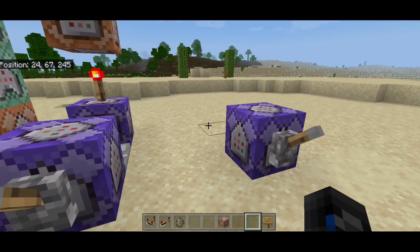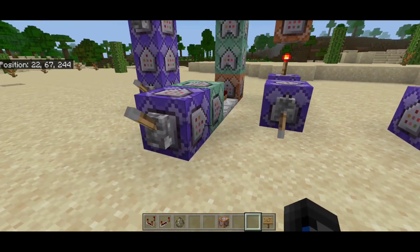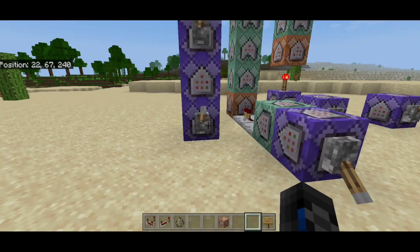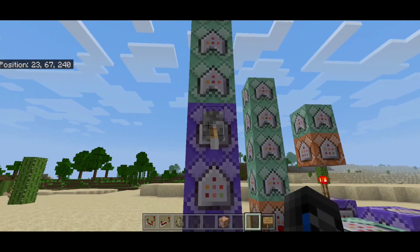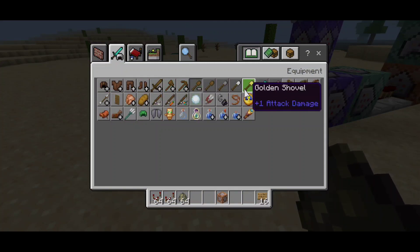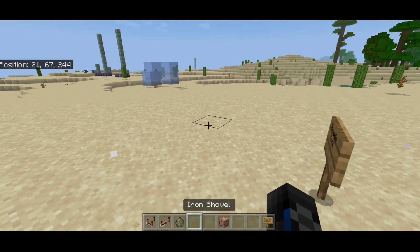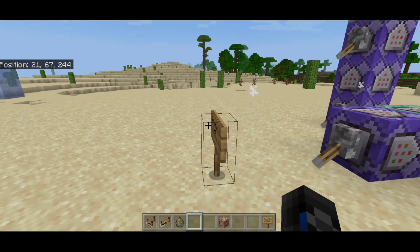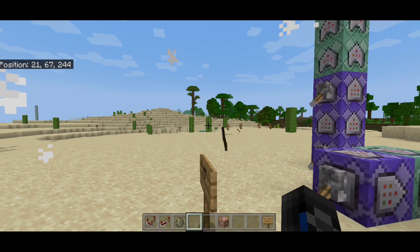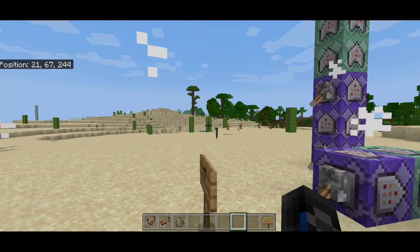So first we have here the first command block, which is a chain command, and we're only going to have to activate all these commands. There are like five levers in this Minecraft command setup. For our kunai we're going to use an iron shovel since that is the closest one based on looks. Look at this — this will be our test for throwing kunai here in Minecraft, and it's very epic and cool.